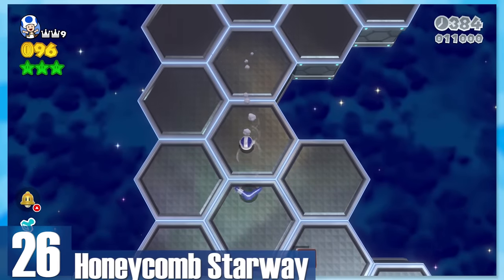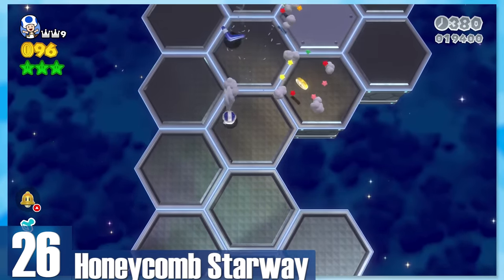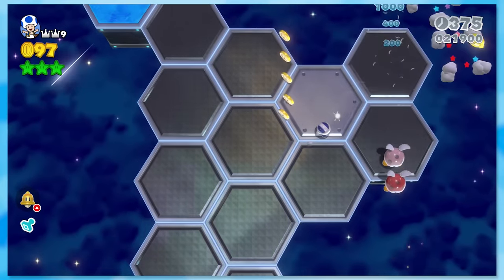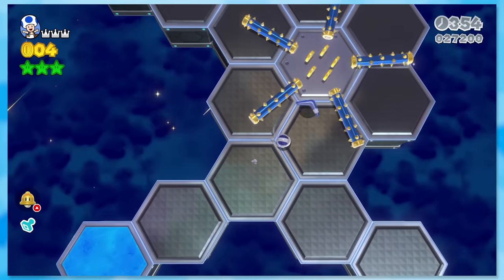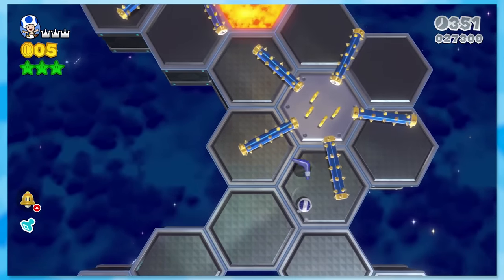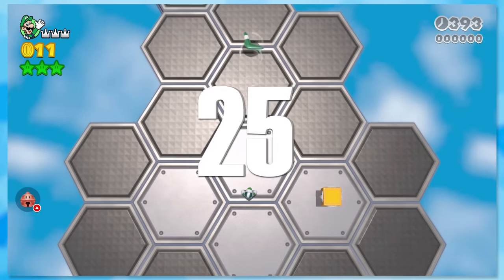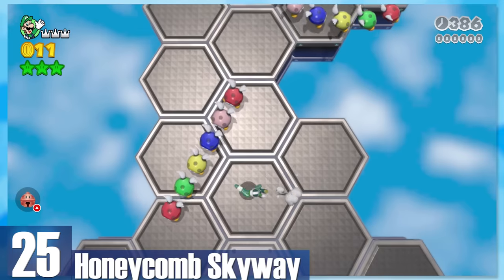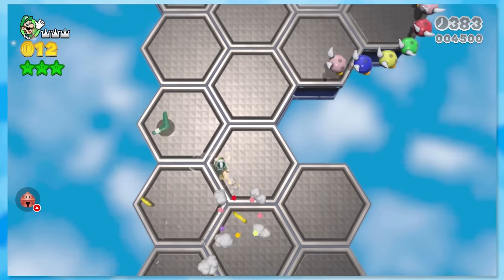26: Honeycomb Starway — or the Galaga version of Mario. The stage is an auto-scroller where you use boomerangs to hit Bitty Buds and fire plants at a top-down angle. This works remarkably well and is a very nice change of pace. 25: Honeycomb Skyway. This and Starway could be interchanged easily — I slightly prefer the level design here, but it's hardly a different experience.